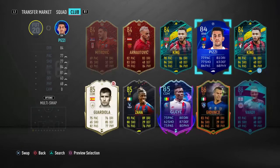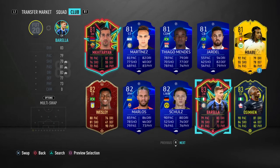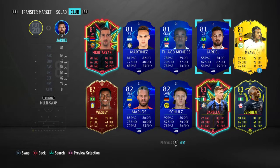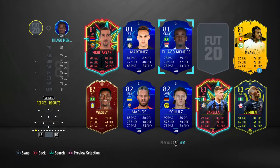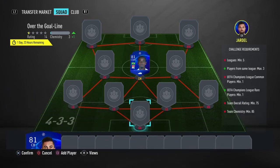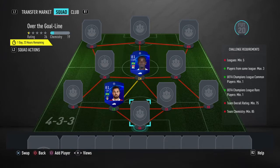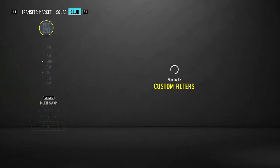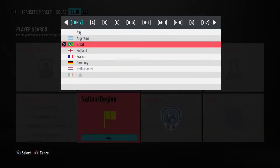It doesn't seem like we have any common that is untradable. Well, yes we do. So let's go Brazilian for this one. We need Leagues minimum 5, we already have 2. It needs a 75 rating and 85 chemistry. So we're going to go totally Brazilian with this one.